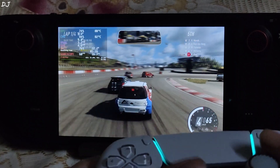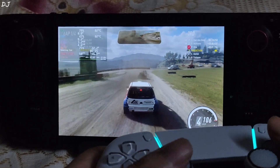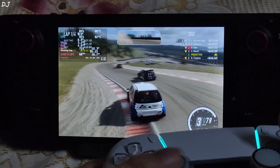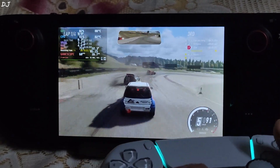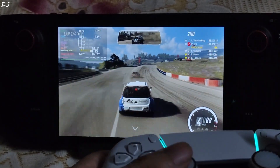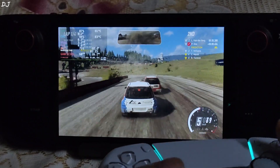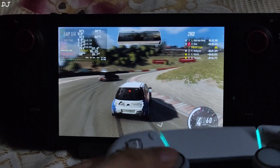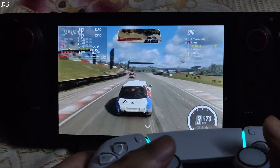The frame time graph is a smooth line indicating stable performance. Getting 60 FPS now. During the race, FPS mostly stays around 60. The game is drawing around 22.2 watts of power, so you should be getting a playtime of around 1 hour 50 minutes on a full battery. You can always drop the settings or cap the FPS to 30 in order to conserve battery and increase playtime — up to you.